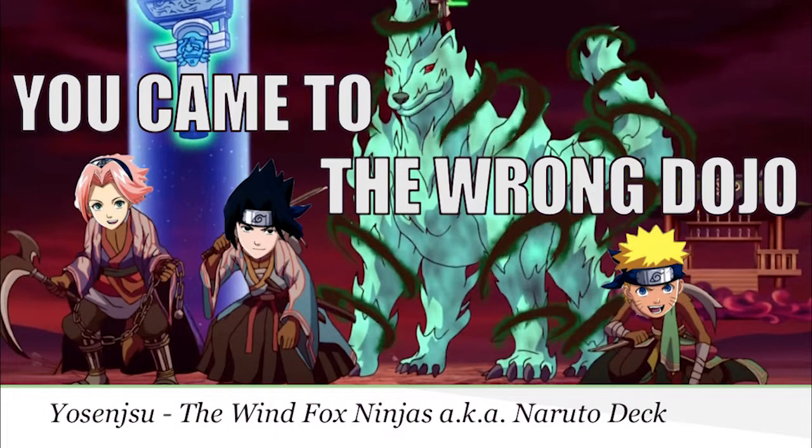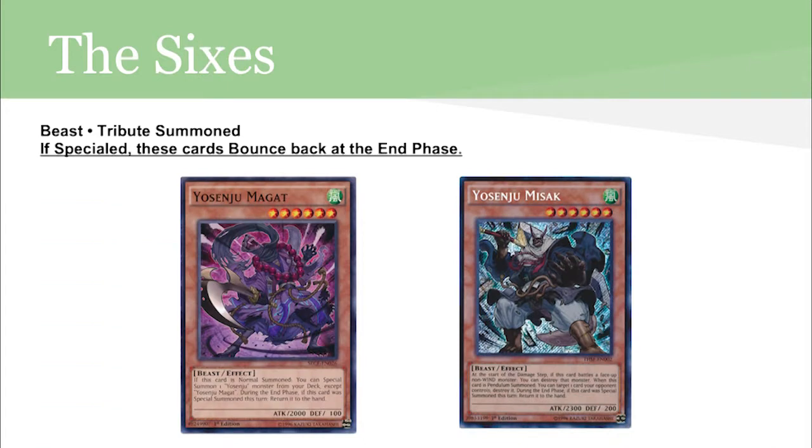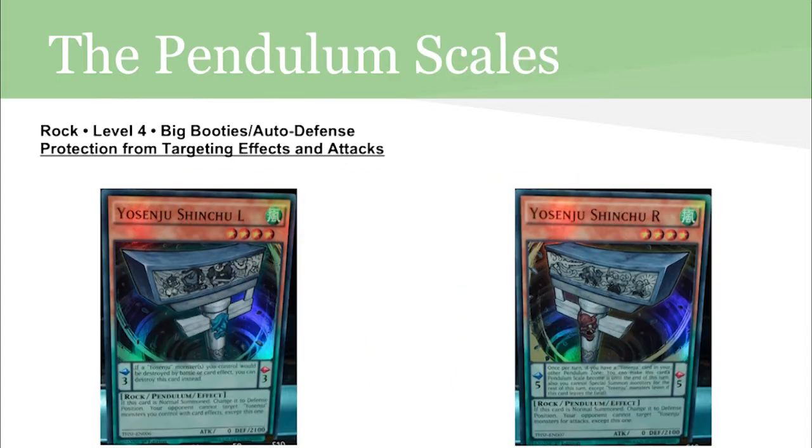Let's take a look at the monsters. The level fours are beast warrior Tangi targets. They have high attack and low defense. These guys bounce back when they are normal summoned. The sixes are beasts and they have to be tribute summoned. They bounce back if they are special summoned. Yosenjus also have pendulum scales. If normal summoned, they switch to defense position and they have pretty big defense stats.